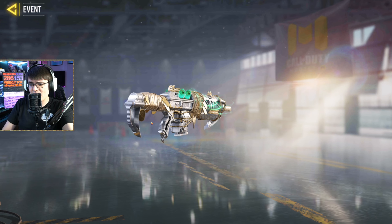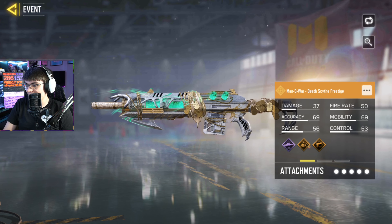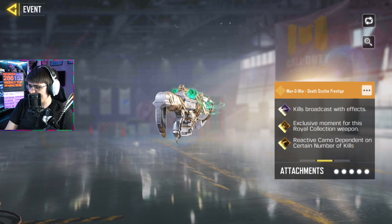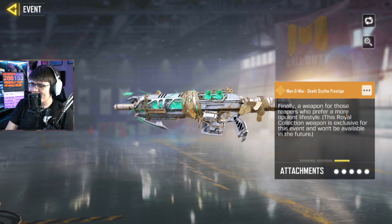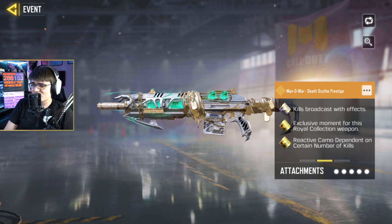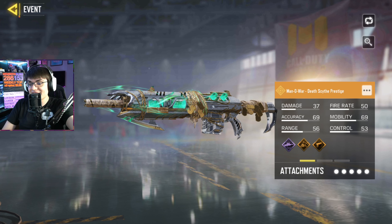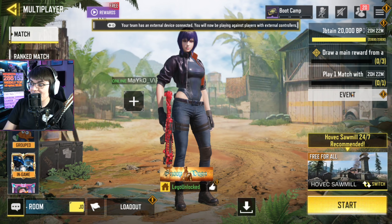A very big twist — not at all what I was expecting. When I saw this was going to be an event, I kind of knew they weren't going to make it free, because come on — a free legendary weapon in COD Mobile? If it sounds too good to be true, it probably is. The description says it's exclusive for this Royal Collection event and won't be available in the future. I assume the death effects are the same as the normal Man of War. I guess you can technically say it's free if you already plan to buy three entire lucky draws this season.